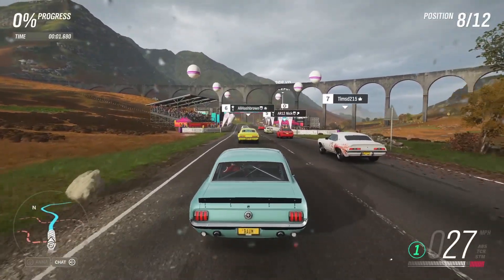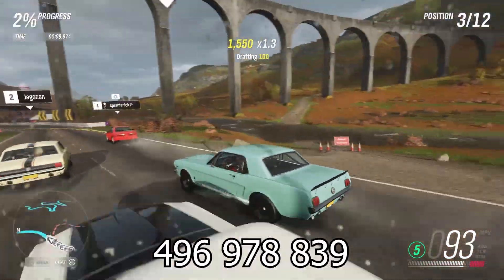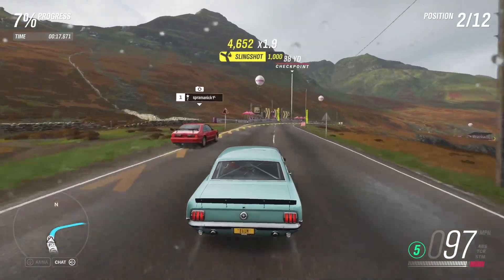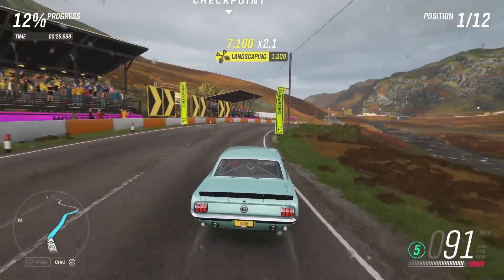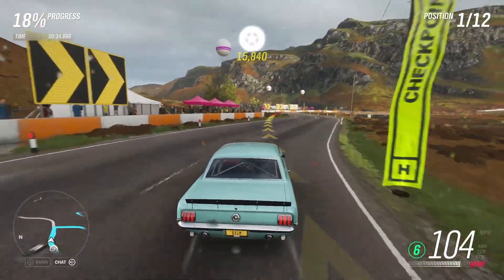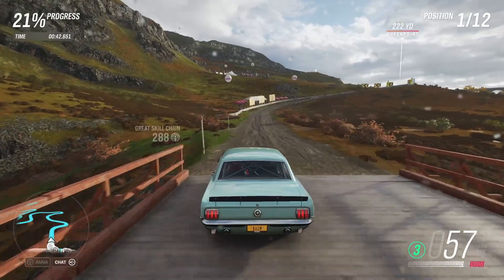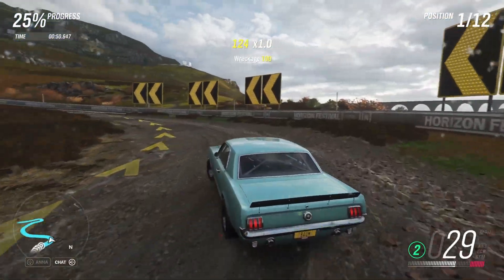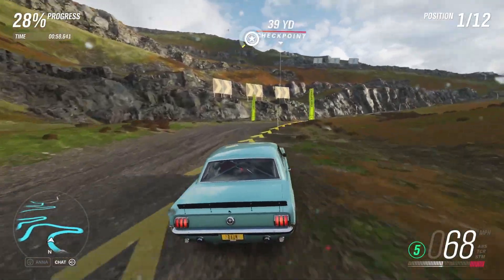Here we go with the Glen Rannoch Trail in the '65 Mustang GT Coupe — the share code for the tune will be on the screen. We've got this really nice blue paint on it, kind of a nod to what the car might have looked like back in the day, outside of the spoiler and the roll cage. This one feels really loose — it doesn't feel like it has as much understeer as the other two cars, which is nice.